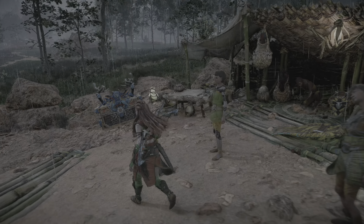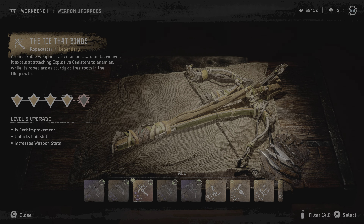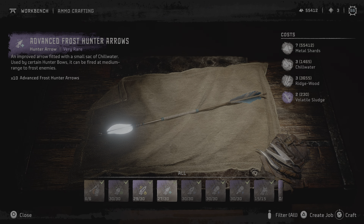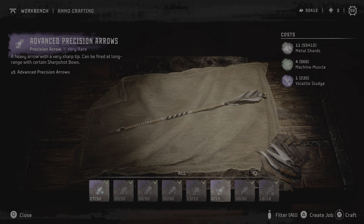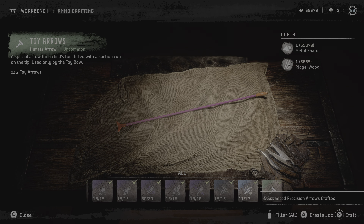Is there anything else I need here? Ammo crafting. There's a new thing in the Burning Shores I didn't know about — that you can actually craft beyond the limit and the remaining arrows or ammunition will go to the stash.